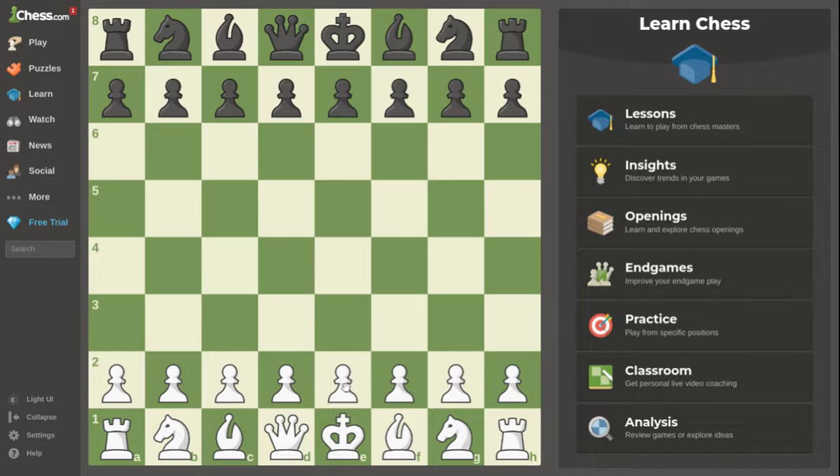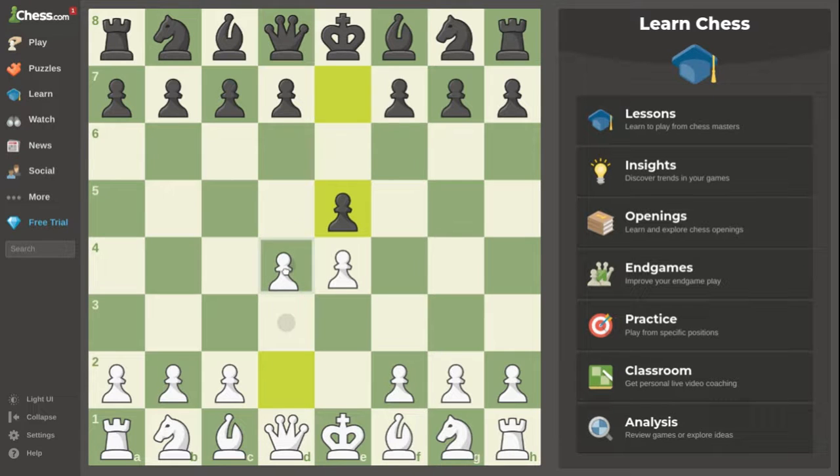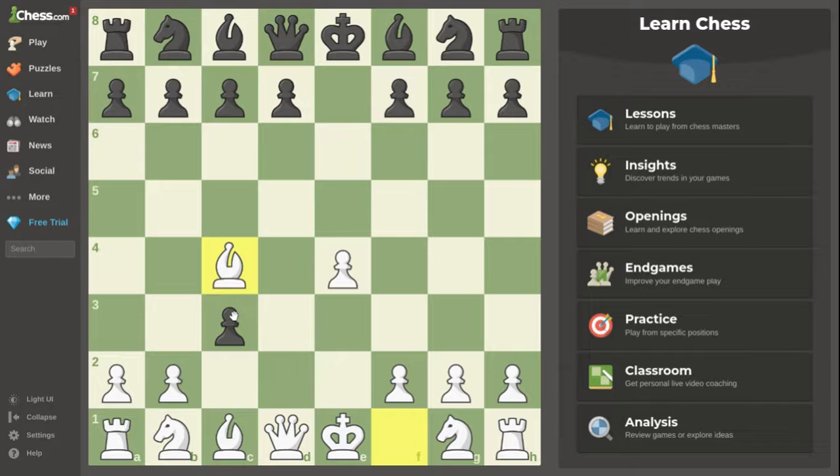Now I'm going to show you some openings and opening traps I've taught before on my channel. e4 is a good opening — good for the Danish Gambit. The Danish Gambit begins with e4, e5, d4; when they take you offer another pawn, and if they take again you offer another pawn. If they don't take and play normal moves, you get a very big center with two pawns — every chess player says two pawns in the center is very good.